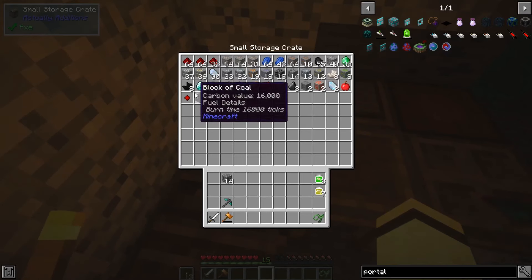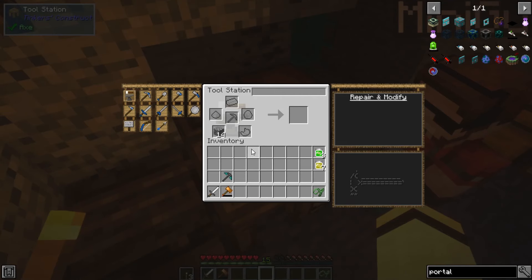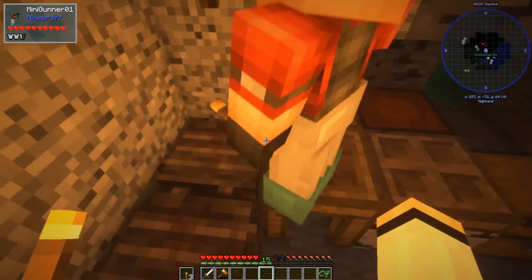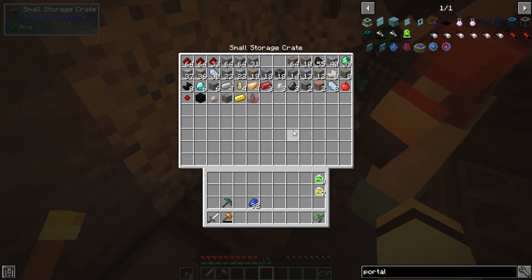Where'd the diamonds go? Did you put them back? No — I must have only taken two. That's alright. I'm going to grab some of this lapis — you grab that stack, I'll grab the other stack. Then we'll grab a stack of redstone — just leave at least one stack of redstone.